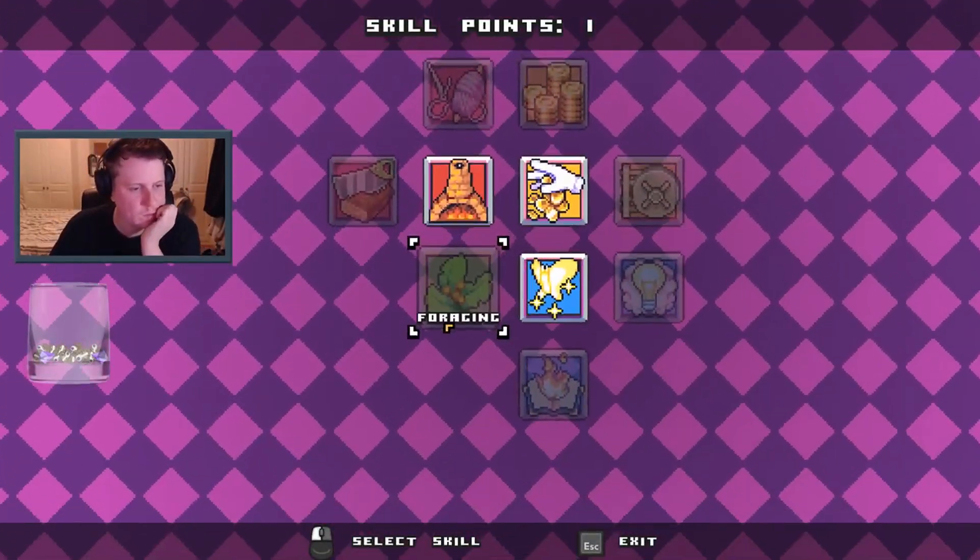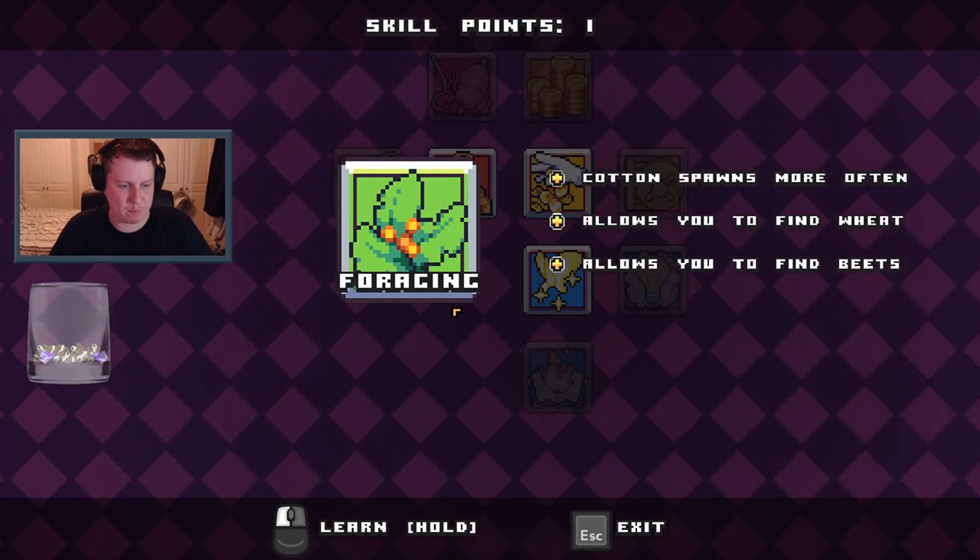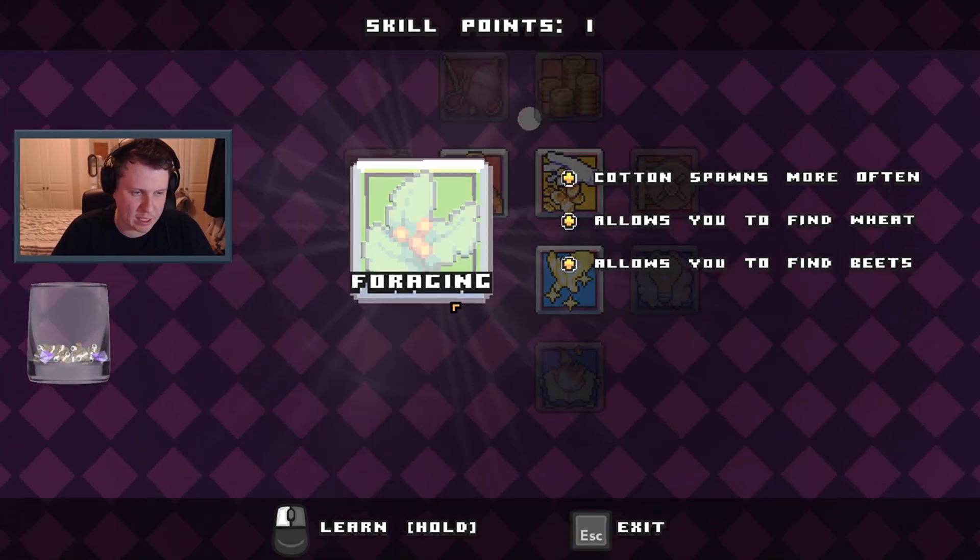What should I skill up? Foraging — cotton spawns more often, allows you to find wheat, allows you to find beets. Yes, that means we can eat way more.